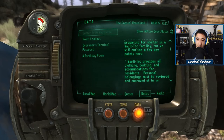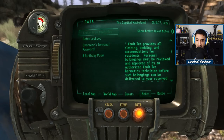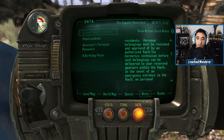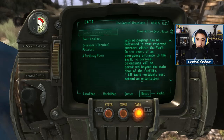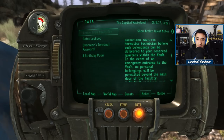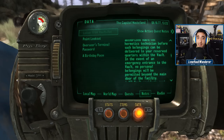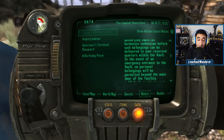Continuing with the letter's rules and procedures: Vault-Tec provides all clothing, bedding, and accommodations for residents. Personal belongings must be reviewed and approved by an authorized Vault-Tec heramedics technician before being delivered to reserved quarters. In the event of an emergency entrance, no personal belongings will be permitted beyond the main door. This is clearly because they didn't want outside contraband to compromise the experiment — Vault 101 was testing prolonged isolation, so any item that might allow people to escape, such as a gun to kill the Overseer, was obviously not wanted.